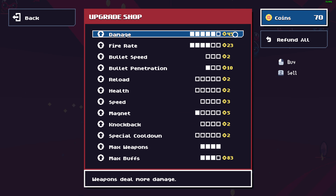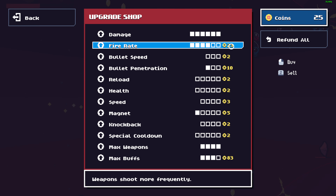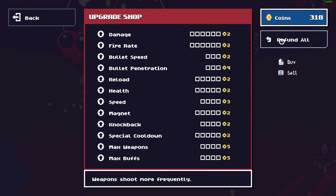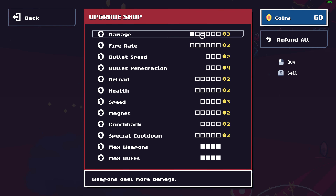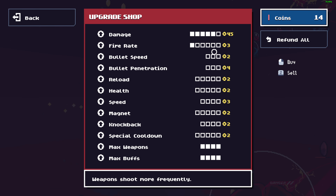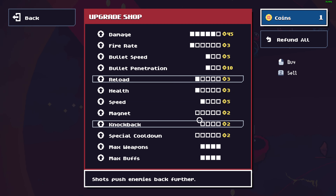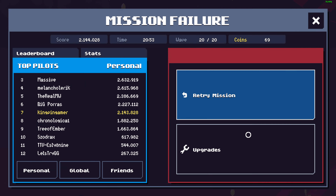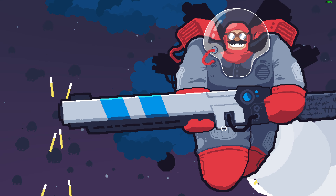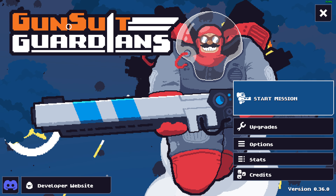I'm gonna grab the last damage upgrade and the last rate of fire upgrade. Let's reroll first — max weapon, max buff, then get all the damage. That's it guys — we're gonna continue this next time. This is Guns with Guardians.